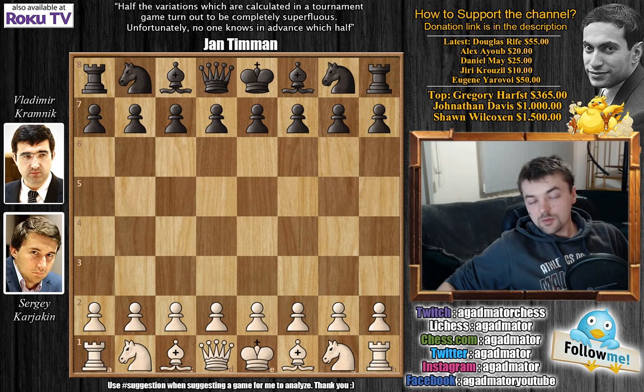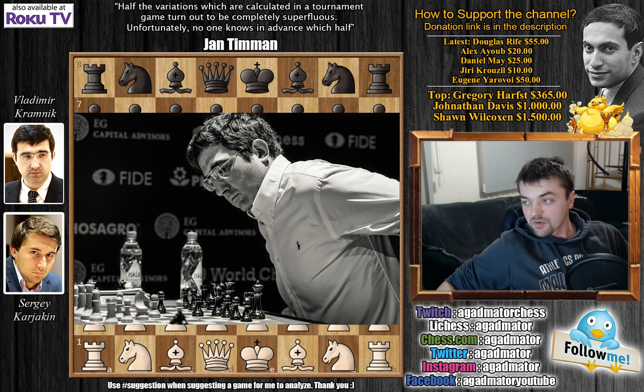Hello everyone and welcome to round 9 of the 2018 Candidates Tournament. Here we have another Russian brawl. After the game Grishchuk vs. Kramnik in the previous round, here we have Karyakin vs. Kramnik. Interestingly, they go for the same opening but Karyakin decides to take a different approach on move 4, and then later really surprises Kramnik with a certain move. Here are a couple of photos from this round.